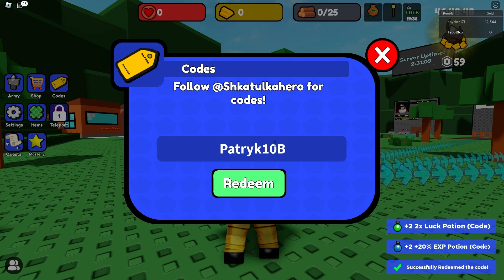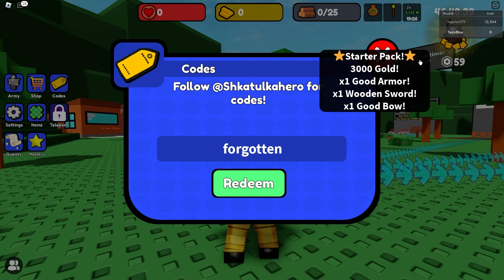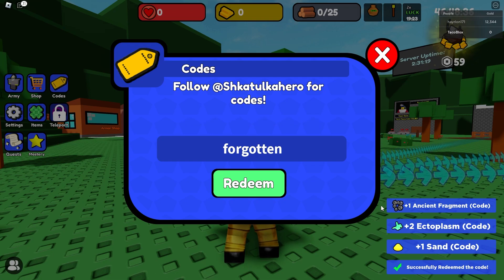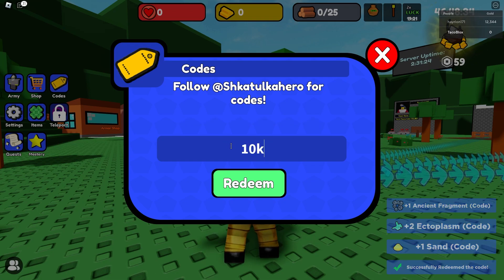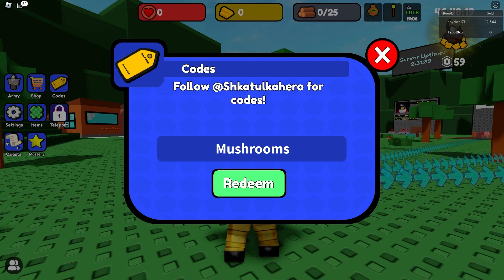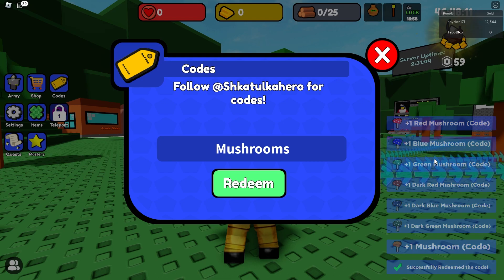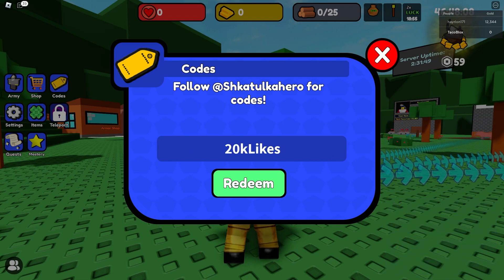The next code is forgotten, which gives you an ancient fragment, ectoplasm, and sand. I believe this is the only code that actually gives ectoplasm, which makes it a high-value code. The next code gives an XP boost. Then there's mushrooms — yeah, that's right — which gives you a bunch of mushroom boosts. If you need mushrooms, this is the best code.